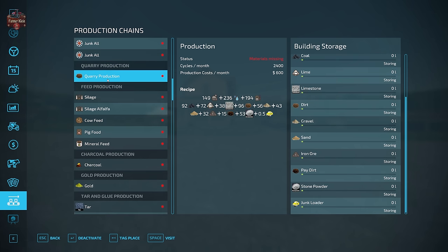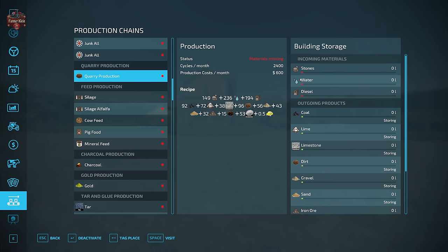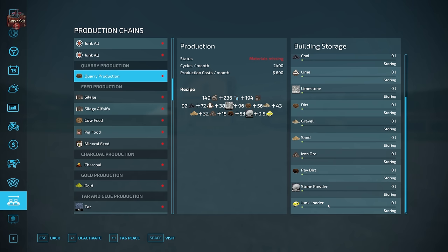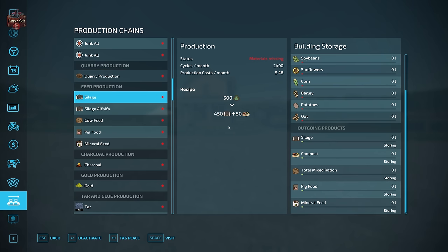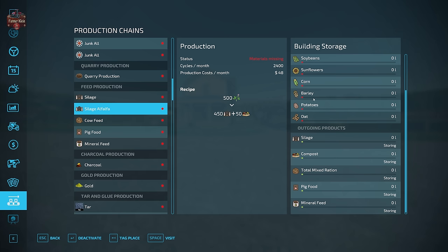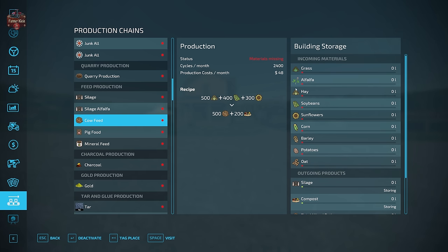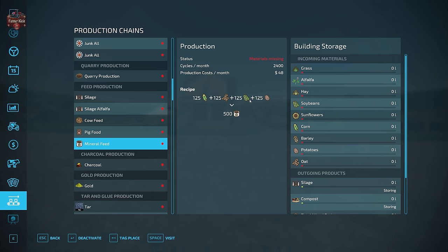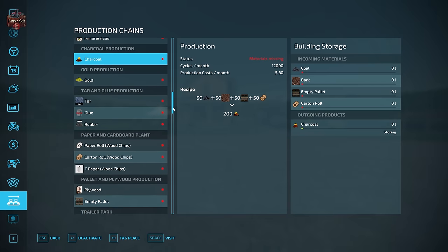Quarry production is a bit confusing: you bring in stones, water, and diesel and get out coal, lime, limestone, dirt, gravel, sand, iron ore, hay, dirt, stone powder, and a junk loader. Feed production is more straightforward: grass makes silage and compost; alfalfa makes silage and compost; cow feed uses grass, soybeans, and sunflowers for TMR and compost; pig food uses corn, barley, soybeans, and potatoes; mineral feed uses corn, oats, sunflowers, soybeans, and potatoes.